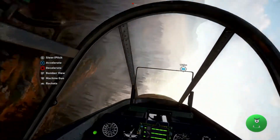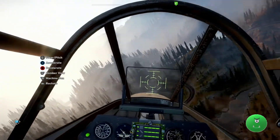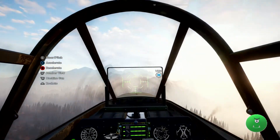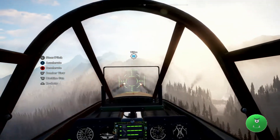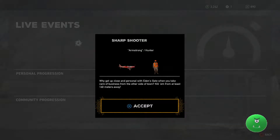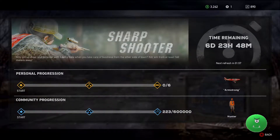So the big question is, how do you get this aircraft, and how many kills do we need? Just go over to the online tab, click on live events, then accept, and it'll say sharpshooter over 160 meters away. You need six kills for your personal progression to get the aircraft. The community needs 600,000.